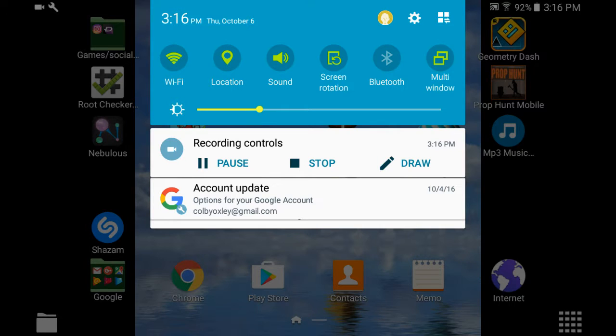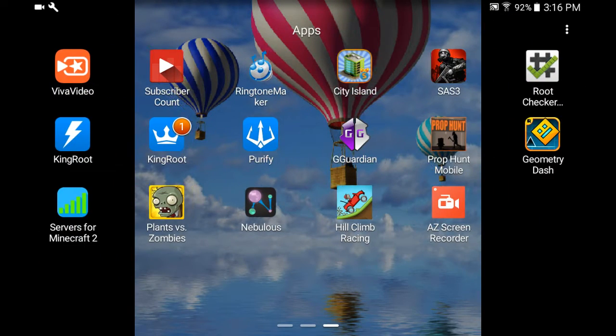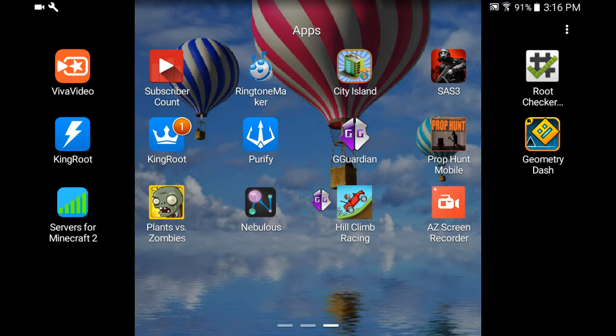Hey guys, what's up, this is Gamplier. Today you will be needing root. Go ahead and download Game Guardian in the description below. Go ahead and push start, it should load up. Go ahead and get King Root.